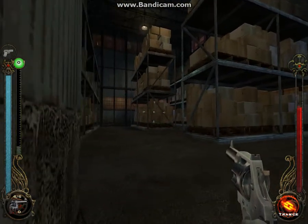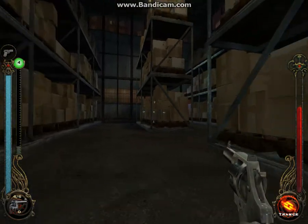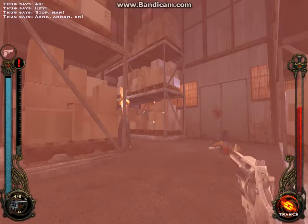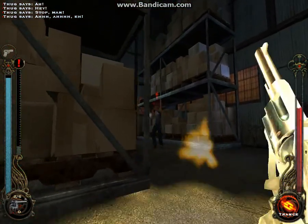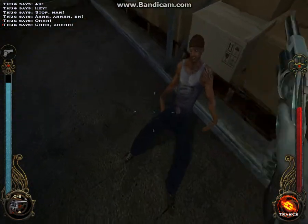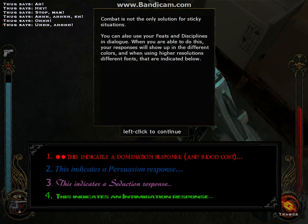Let's kick some human ass! Combat is not the only solution for sticky situations — you can also use your feats and disciplines in dialogue. Red indicates a domination response and blood cost. Blue indicates a persuasion response. Pink indicates a seduction response and green indicates an intimidation response.